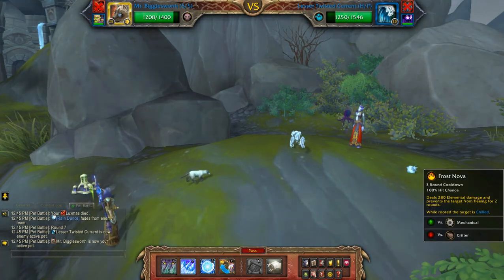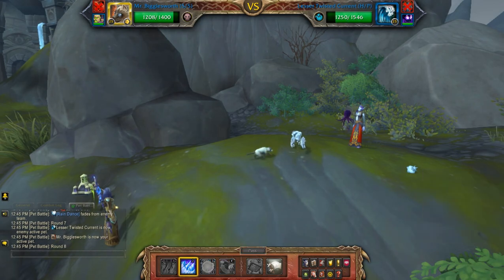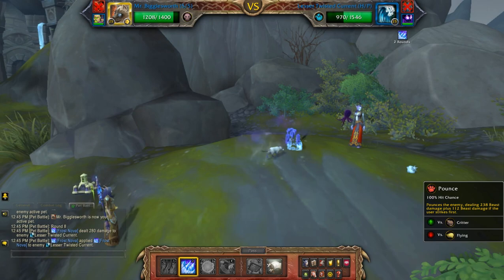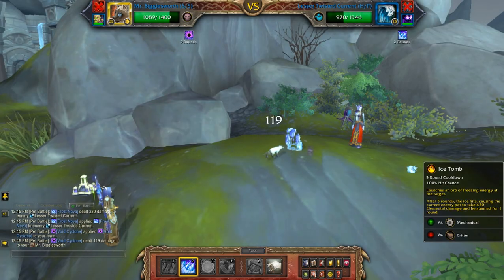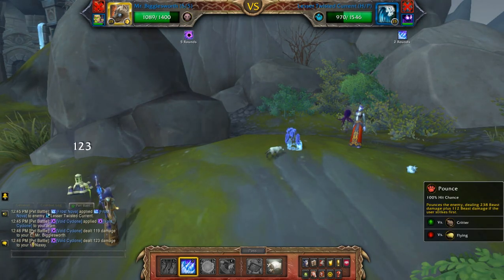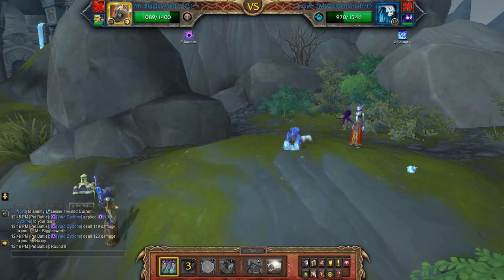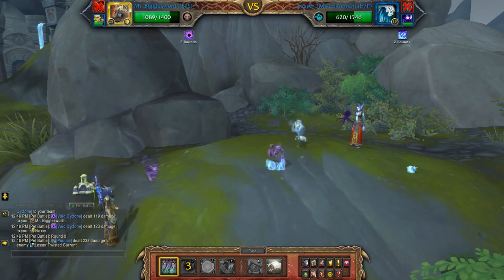To start off with I'll be using Frost Nova just to get a little bit of damage. I'm not going to use Ice Tome until towards the end of the battle because you don't want it to be wasted on this pet — you actually want it to proc when the third pet comes in.